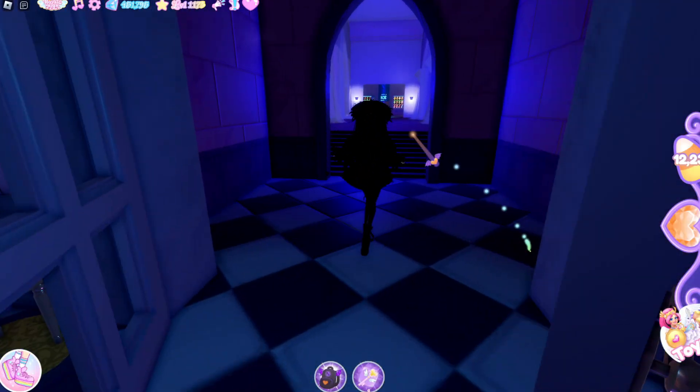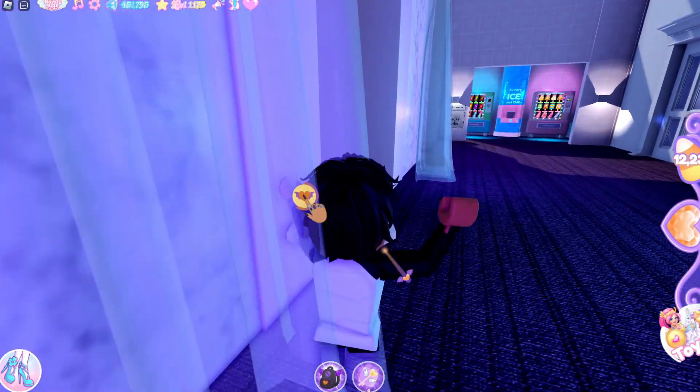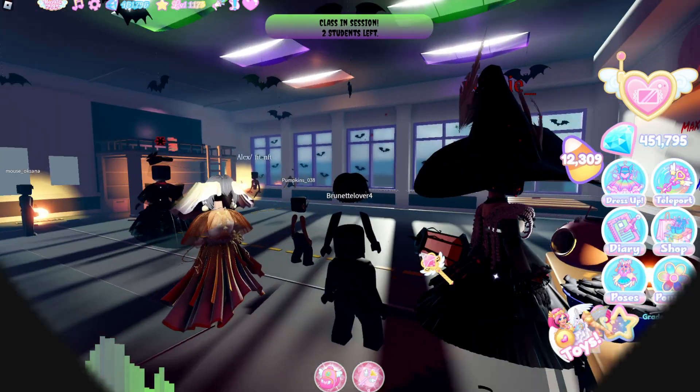Firstly, you have to get every one of the 4 candy bowls. The first one is right at the entrance of the bathrooms. If you paid attention to my candy count, it went up about 80 — sometimes the bowls give up to 150. The second candy bowl is in the rainy day classroom, so let's go there.